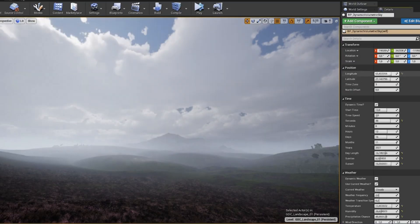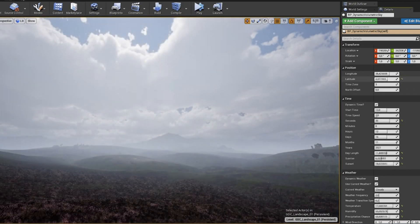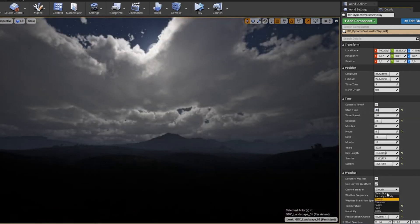Finally, we have the Dynamic Volumetric Sky. This is a simplified and optimized fully dynamic sky system with volumetric clouds, dynamic weather system, day and night cycle and time of day.